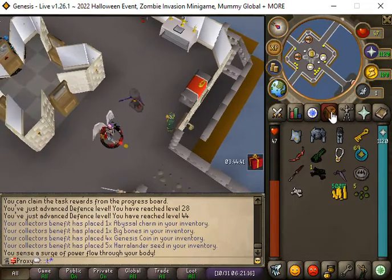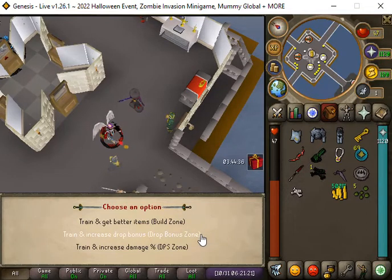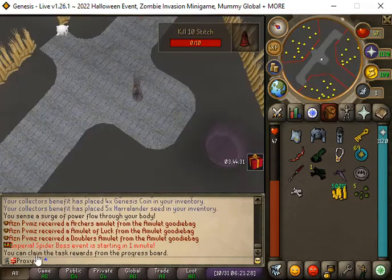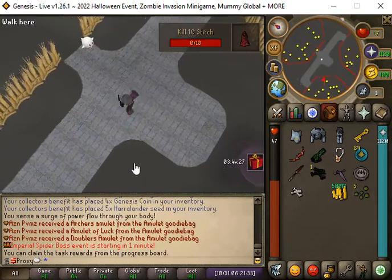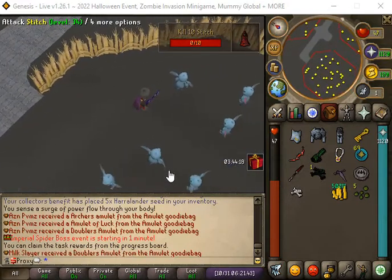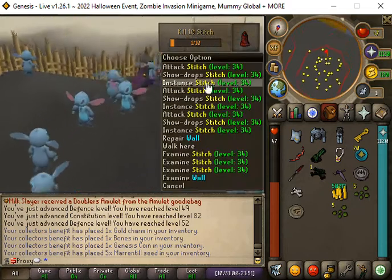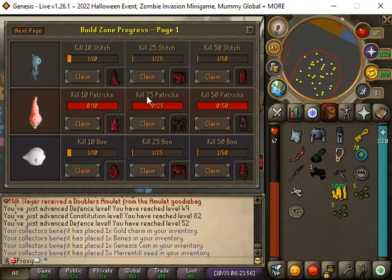When you do ::train you can go to the Build Zone, the Drop Rate Bonus Zone for more drop rate, or increase your DPS. I'm gonna go to the Build Zone first. You can claim tasks at the Progress Board - we need to kill 10 Stitches. The Stitches are right here to the southwest, so you would kill 10 of them and then go to the Progress Board once you complete it.